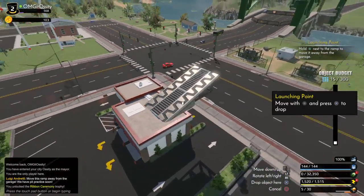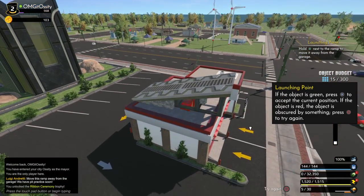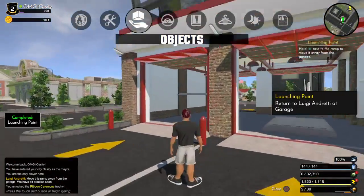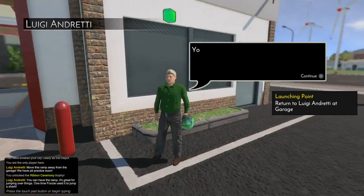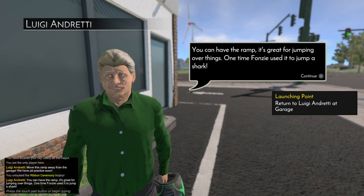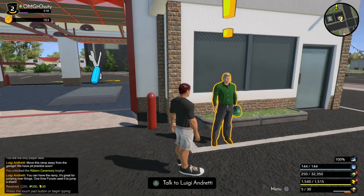The guy told me where to put this damn thing. There — he just wanted me to freaking move it. Okay, you have the frame. It's great for jumping things over the fence — it's a jump, a shark. Move it away from the garage. Complete it.